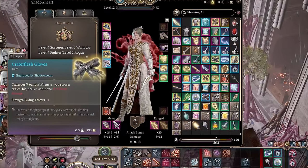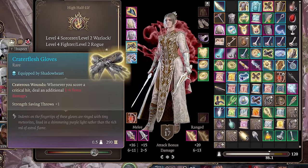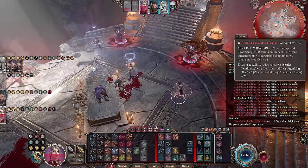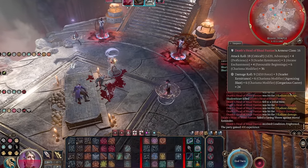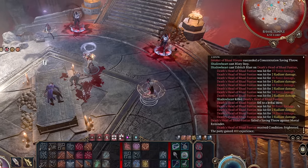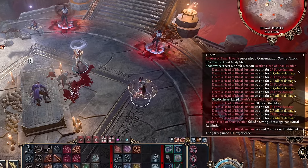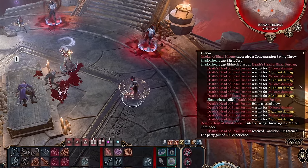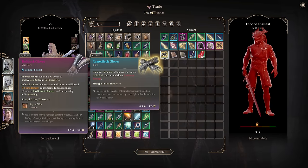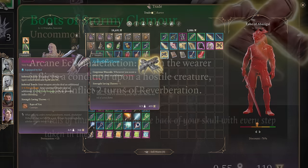The best gloves for this build, however, are Crater Flesh Gloves. These gloves cause you to deal an additional 1d6 force damage whenever you score a critical hit. This 1d6 force damage is a damage source, activating all of our damage riders again. It is currently bugged and dealing much more than 1d6 force damage. Since we are stacking so much critical hit chance, it fits perfectly. You can purchase these gloves from the Echo of Abazigal in the Murder Tribunal after you become an unholy assassin of Baal.